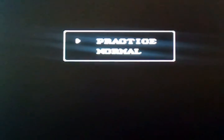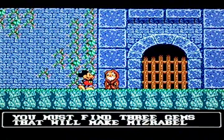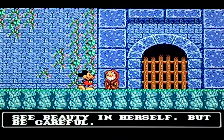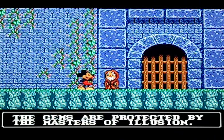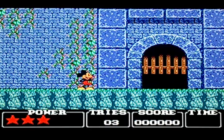Press start. So I played this on the Mega Drive and similarly there's a practice and normal mode. Practice is basically a seriously cut down version just to give you a taste of the game mechanics. The old geezer says you must find three gems that will make Miserable see beauty in herself, but be careful — the gems are protected by the masters of Illusion. Thankfully they're not protected by the masters of combat.